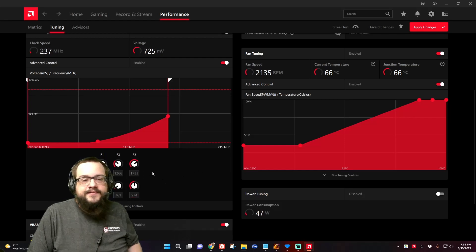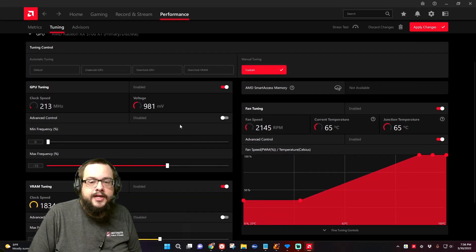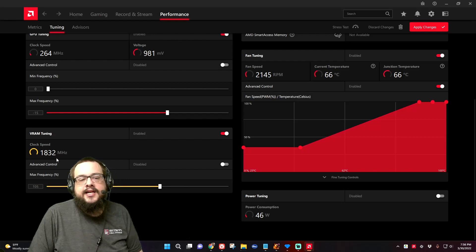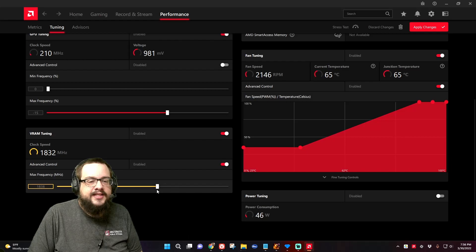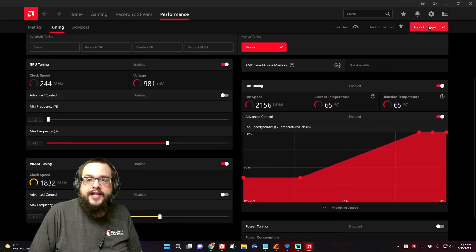I give it a 15 percent lower voltage, which turns out to be 1733. I don't even use advanced control — I just drop it down to minus 15 percent. You can adjust this to maybe minus 20 or minus 10 depending on your results when you try your mining benchmarks. For frequency I put it at 105 percent to keep it just slightly above 1800 megahertz. Using the percentage setting lets us choose over whatever we'd like, so I keep it at 105 percent max frequency and minus 15 percent voltage in the GPU tuning.